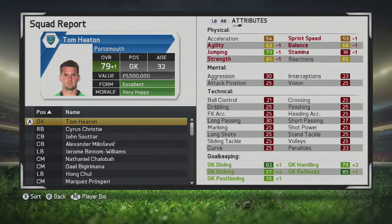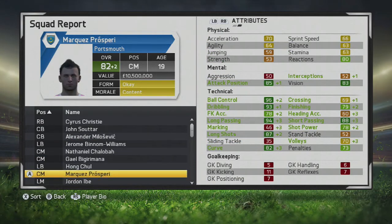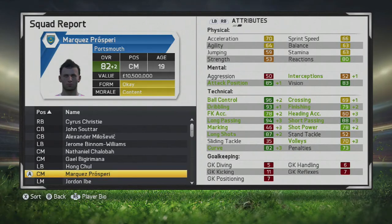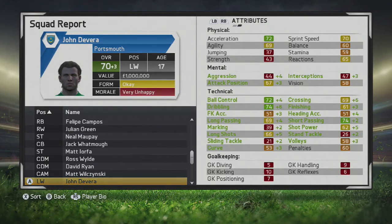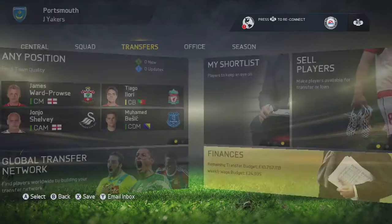Let's take a look at the squad report and the players that have grown this month. Tom Heaton has gone up to 79 overall, Ben Williams has gone up to 76 overall. Marquez Prosperi — our scout future star — is doing very well for himself at 82 overall at just 19 years old. Probably one of the most ridiculous youth players I've ever had in any career mode. We also have Jeremy Boga, who hasn't got much game time but has done very well in the matches he has played. John Devera is very unhappy and I probably need to loan him out, but he's up to 70 overall at 17. And Dele Alli is coming back from injury and is now 75 overall, which I'm really pleased about.